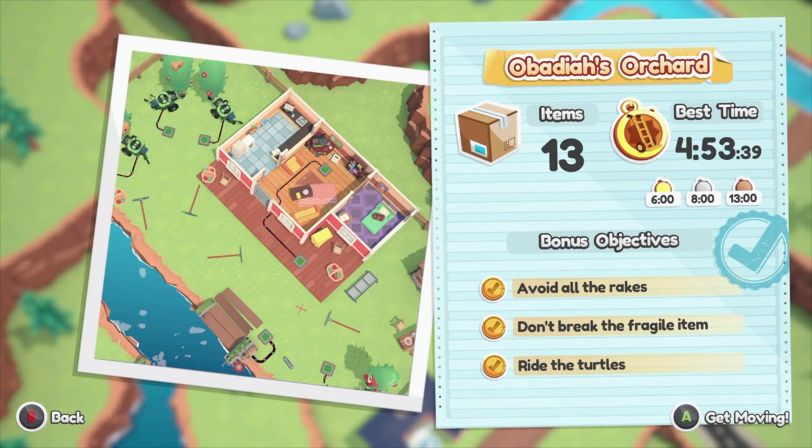At least on assist mode, we have three bonus objectives. The first is to avoid all rakes — rakes are traps laying on the floor. The second is to not break the fragile item, which is stuck in the tree. Fragile items are represented by red boxes. You step on the switch, it shoots out of the tree, and you need to stand on the red X and hold the right trigger to catch it so it doesn't hit the floor and break.